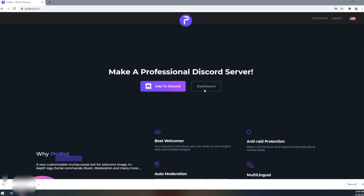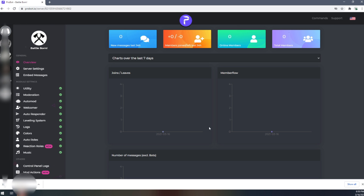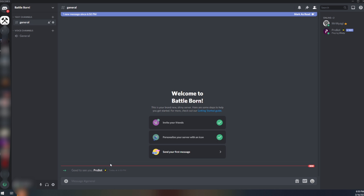It's going to ask me to log in. If that doesn't pop up for you, that's fine. Click 'add a server,' then select the server you want - this one is going into Battleborn. Click okay, authorize all that good stuff, confirm you're human, and it looks like we got ProBot added. Let's go ahead and pop back over to Discord, and as we can see, ProBot did in fact add.